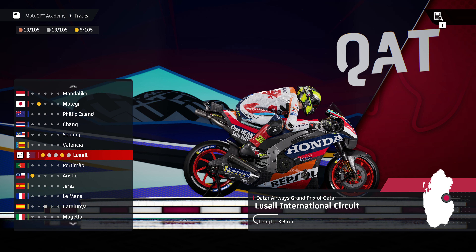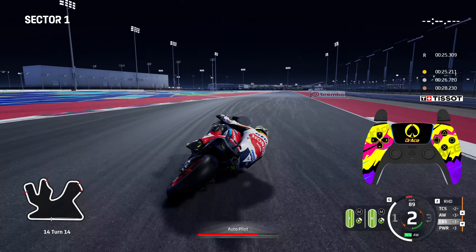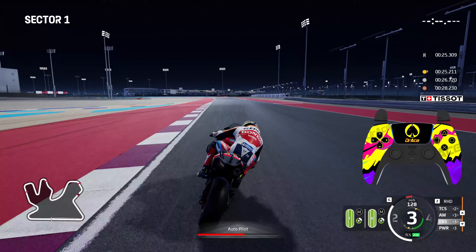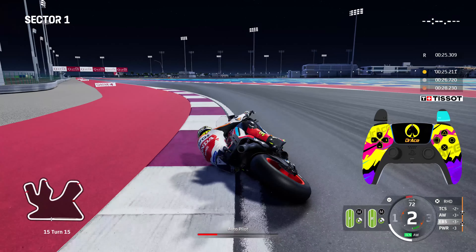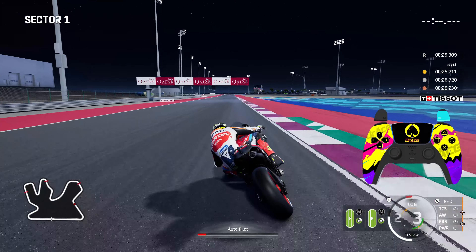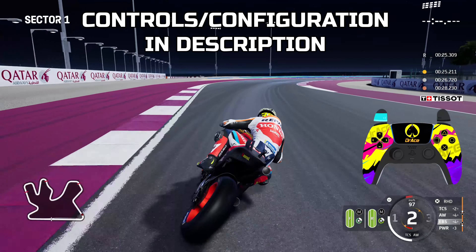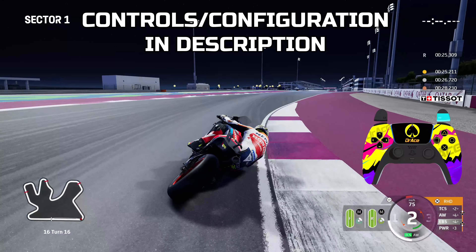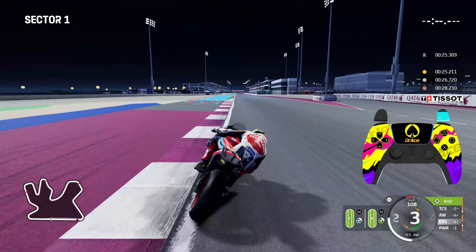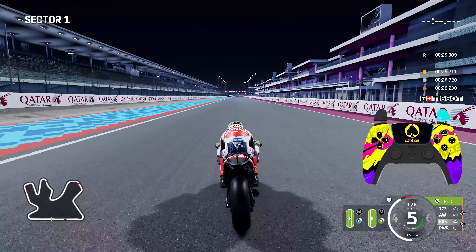Today we start on the Losail International Circuit of Qatar. Here we go then with Sector 1. Have a look on the right hand side of your screen and you will see my PS5 controller. If you want to see what buttons and inputs I'm using and how the controller is configured, check in the description box down below.